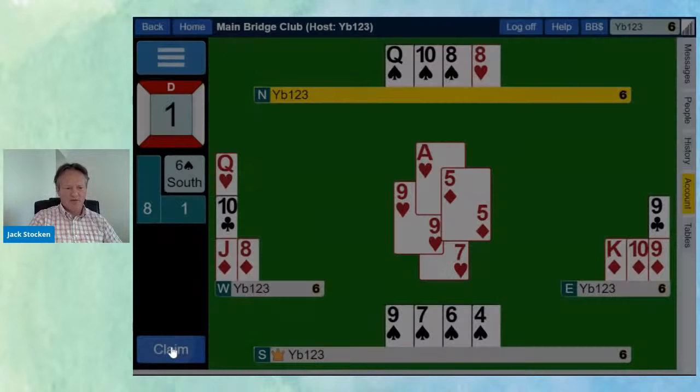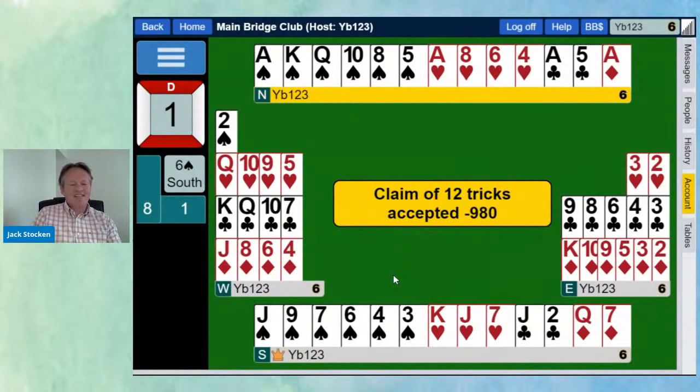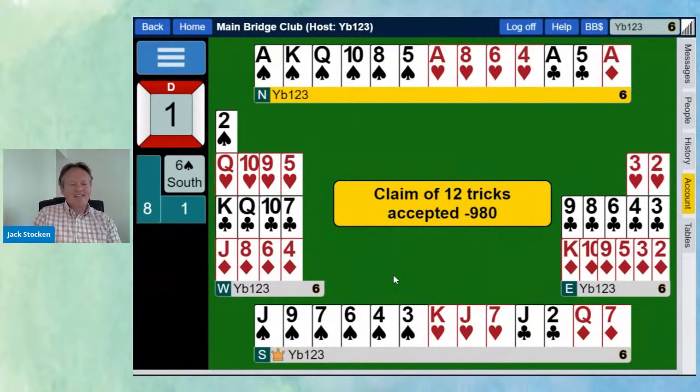We win cheaply with the knave — we don't need to take the heart finesse any longer. We cash the king and play a small one to the ace. The last few tricks are ours. The score shows minus 980 — just ignore that, it's clearly plus 1430. BBO doesn't recognise my format of vulnerability. Our slam is made.